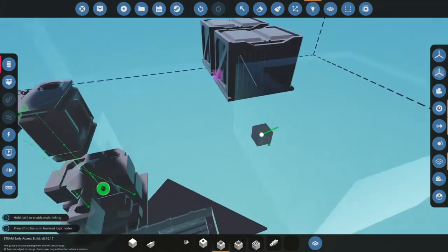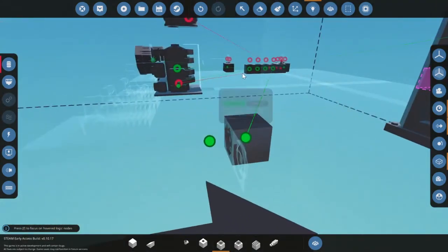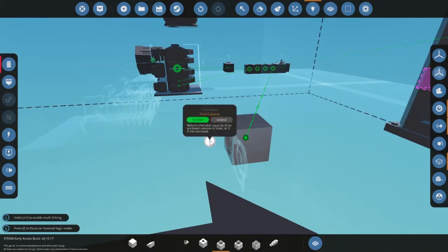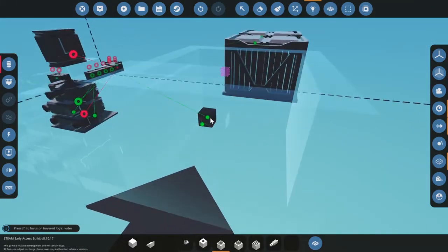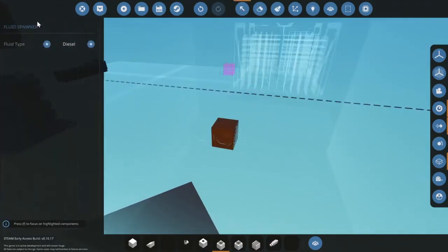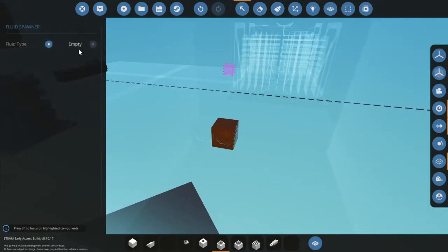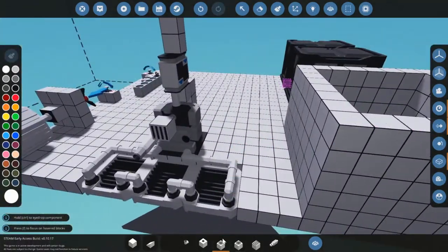The fluid meter shows you how much fuel there is. I don't use the liters one — I always use this one, it's more Stormworks-like. You can change it to diesel, jet fuel, water, or empty. I don't know why you'd use empty on a fluid spawner — you can just not put a fluid spawner there.